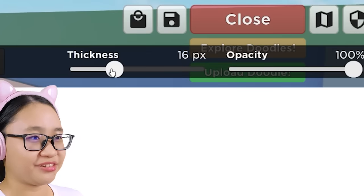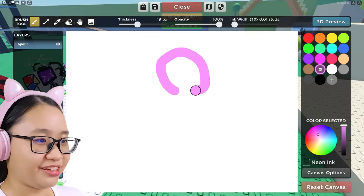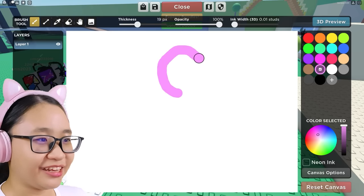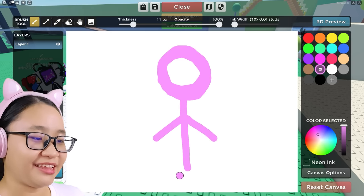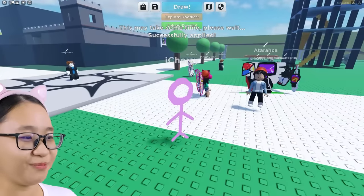Let's change the brush size. There we go. The circle looks weird, but okay. Now we're gonna draw the body, then we're gonna draw hands and legs. Look at me! This is me now. I'm gonna live my life as a stick person now.